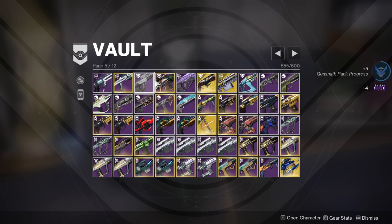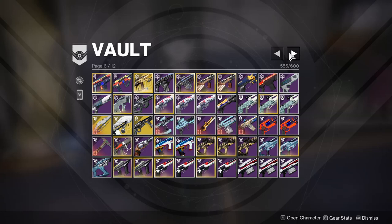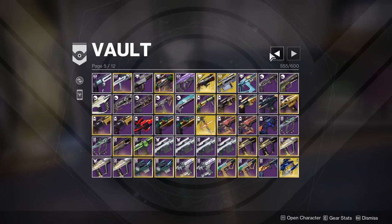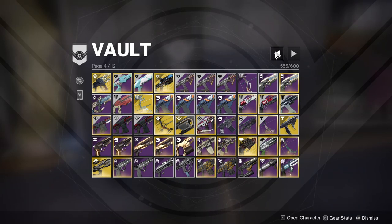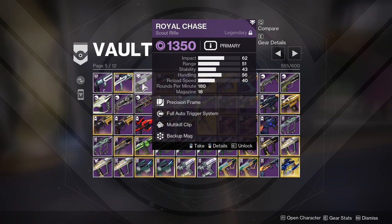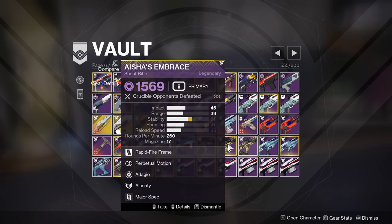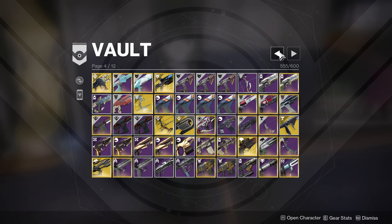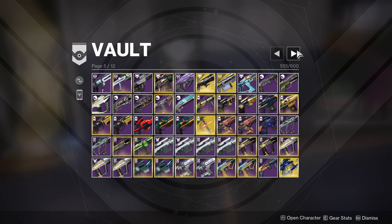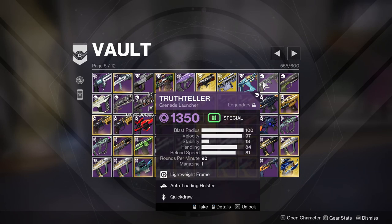I guess I can get rid of this one. I need to keep this because there are like only two void scout rifles in the entire game — this one and Pointed Inquiry, and then the Dreaming City one, Vouchsafe. So I could technically get rid of this since it's not even a good roll, but it is a 180 and I don't think there are any other 180 void scouts.